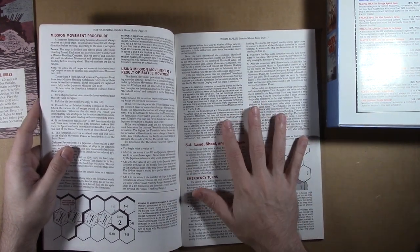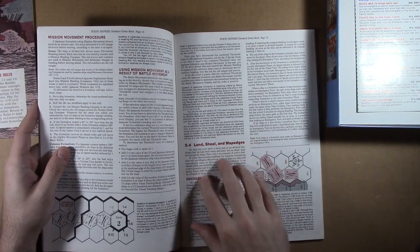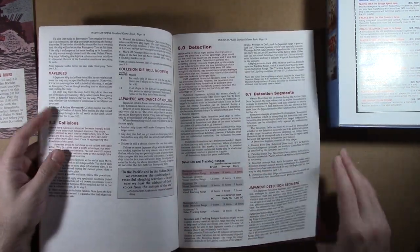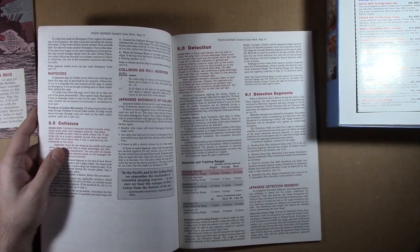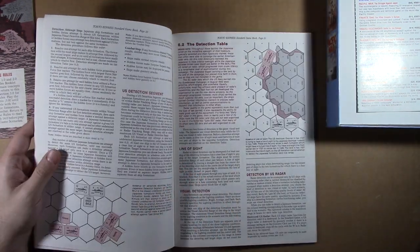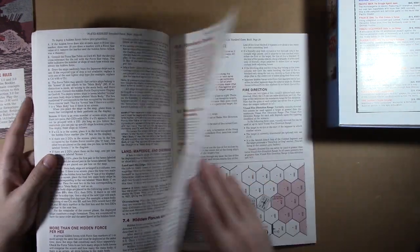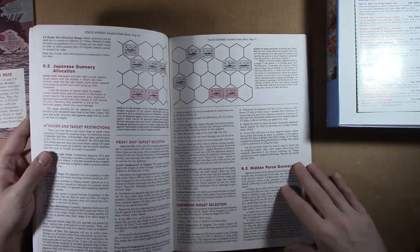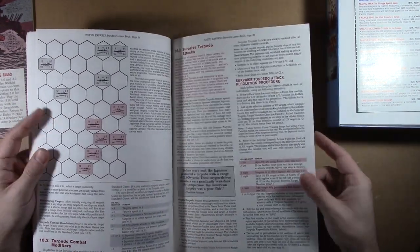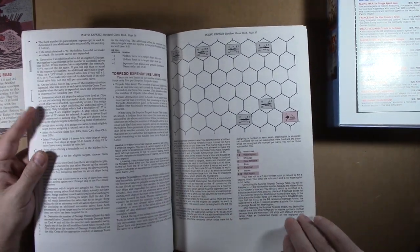Even in the basic game, you look at the map and everything is treated as ocean — even the land is just one big open map of water. In the standard game you start to add in land, shoal, and map edges. Detection in the basic game is pretty simple: visual range is about 10 hexes for Japanese, 7 hexes for Americans. But then you can add in more complexities — there's radar detection on top of visual detection. There are surprises, force sizes, standard combat additions. Gunnery combat gets nuances. A lot of this is just adding nuances to your standard game. You could add in the advanced gunnery but leave out advanced torpedo attacks until you've got advanced gunnery down. I think it's all very doable to just introduce those elements gradually.